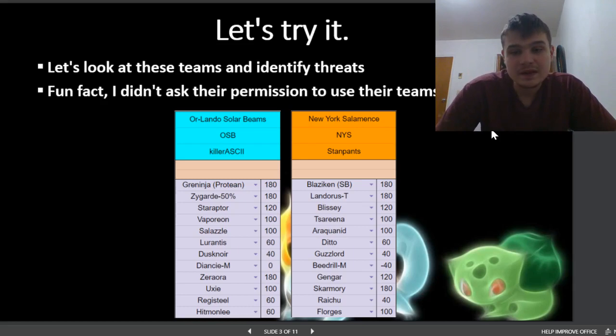There are quite a few things Greninja can do that can be an issue for Stan. For example, it could be some sort of Scarf set throwing off U-turns, or like an Expert Belt set with Low Kick for Blissey and Ice Beam and a water move. That could be a nuisance. It's just overall a very annoying Pokemon to deal with. And on the other end, of course, Blaziken — that thing's going to be a nightmare to deal with. It can throw off High Jump Kicks pretty well, and if it can deal with Vaporeon using maybe a Power Herb, it can be a real threat throwing off Fire Blasts.